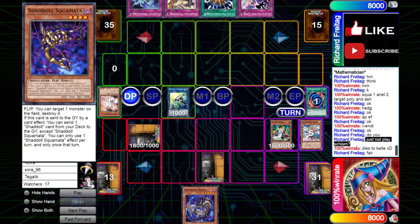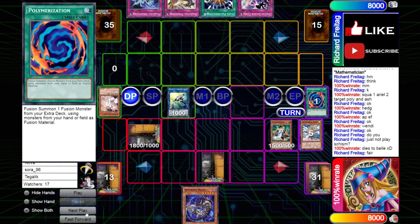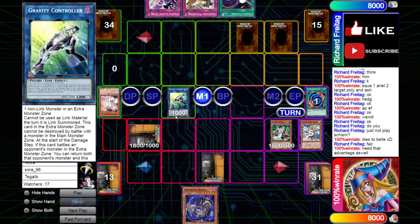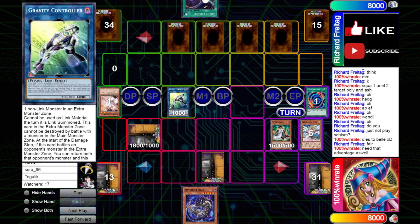It's also interesting to note that 100% win rate does not seem to play Shadal Schism — so this is a very, very budget build. It's a little different from the one I'm going to profile. I'm going to do a Shadal deck profile without Shadal Schism — my take on it. Interestingly, 100% win rate seems to be doing pretty well without it. We'll see how it ends up.